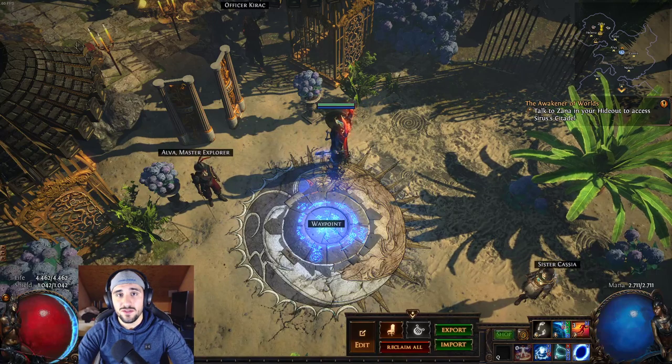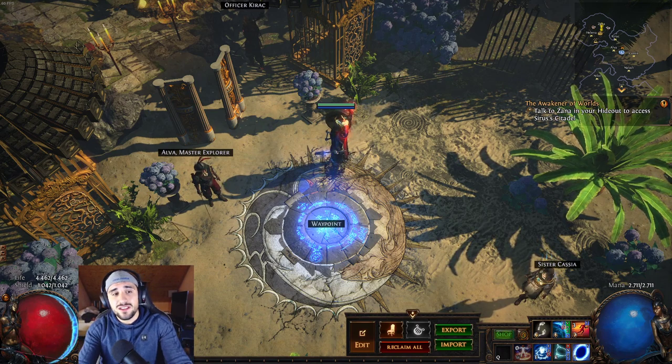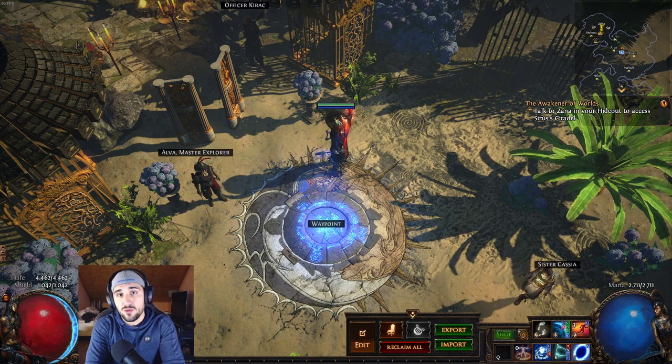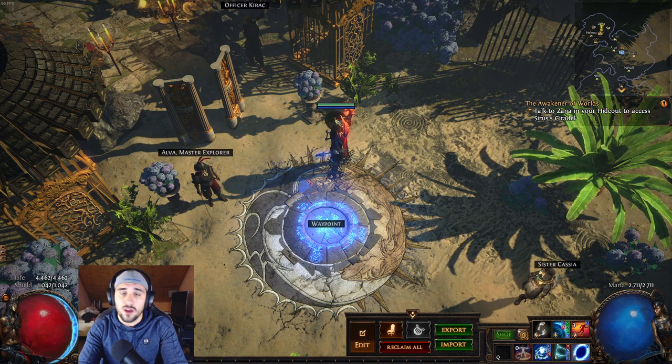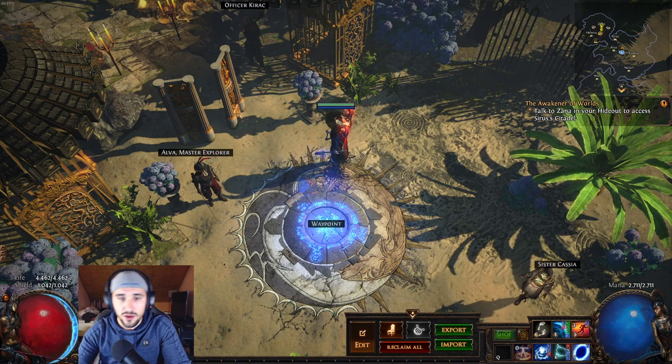Hello everybody and welcome to today's video. Today we are going to talk about the Pantheon. The Pantheon is a feature that you unlock whilst you're doing your 10 acts. When you have finished your 10 acts and done all the quests and side quests, you should have your Pantheon fully unlocked — that means you have your 4 major gods and your 8 minor gods.